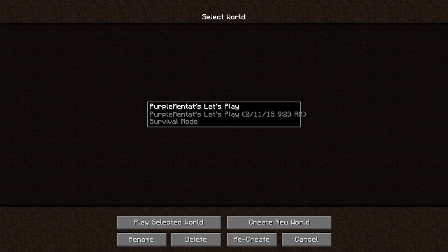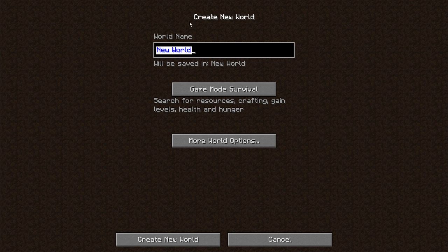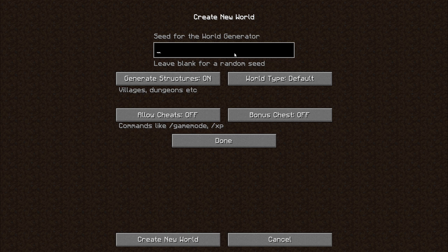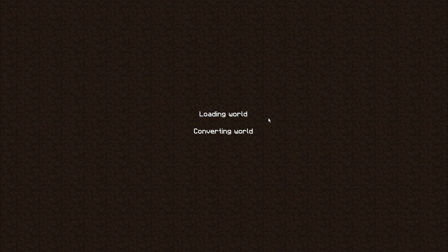We are going to create a brand new world. We're going to use the seed 'Duncan Idaho.' I've pre-scouted this slightly, but not a ton. When you spawn into a world in Regrowth, you're going to be in a blasted wasteland full of dead trees, cracked sand, and slate boulders. Not a whole lot going on for you.